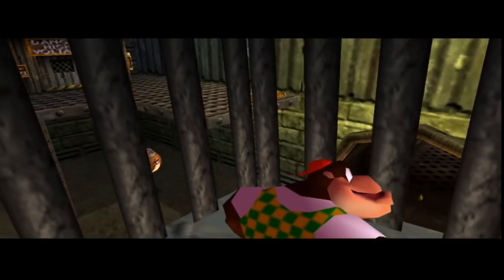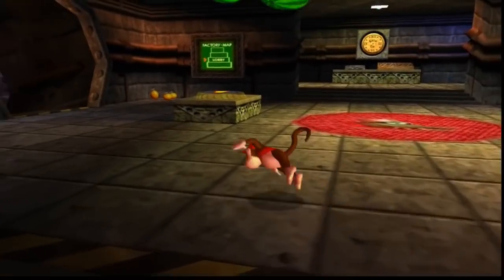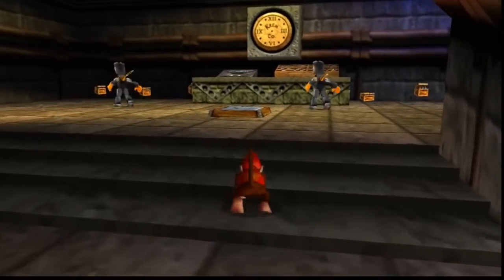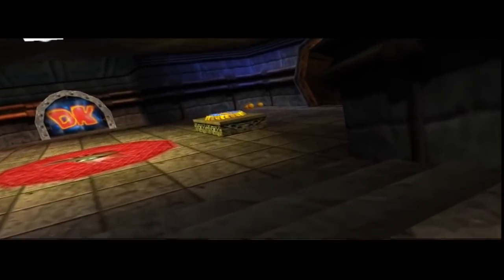Finally, we're getting our fifth and final Kong. Chunky doesn't like heights. I just think this is a fantastic level. It's just so well designed with the five Kongs in mind — better than the previous two levels, for sure — because it knows that this is the first time you're going to have everybody.